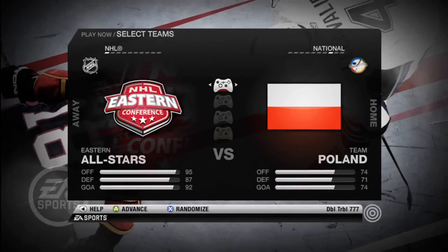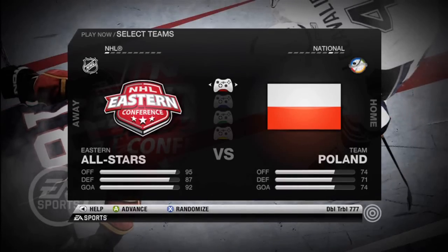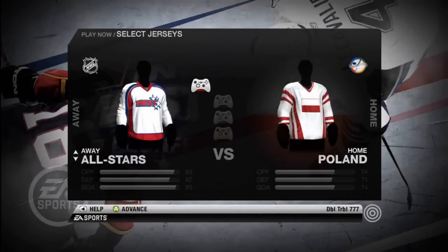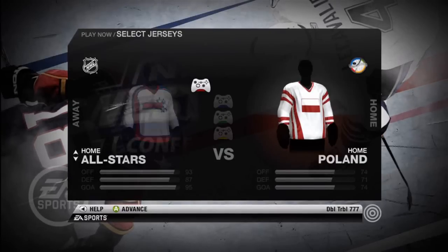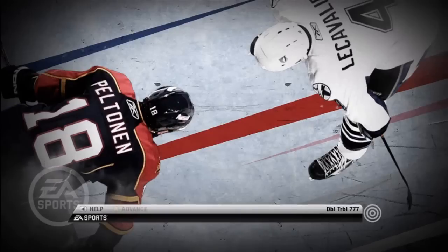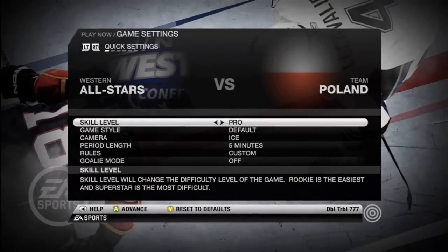You've got to use the hardest difficulties to do this. So you want to pick the easiest team to play against, like Poland or something, but it doesn't really matter. You can play against anyone because you're going to change the settings and put a little twist on how to get this achievement — get it a little bit easier. So you want to pick the best team just to make it that much easier.